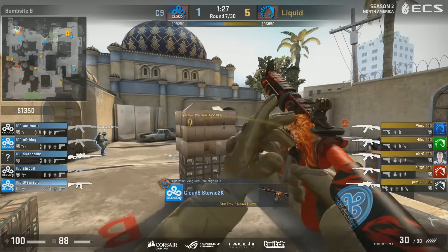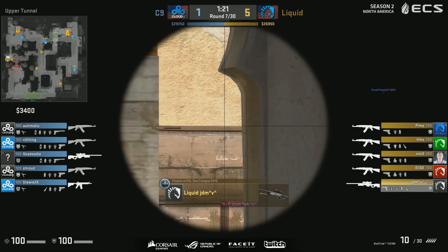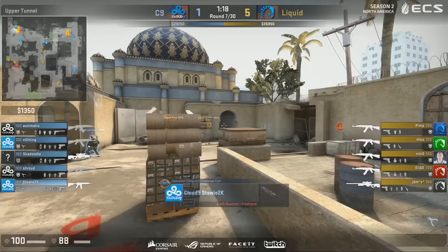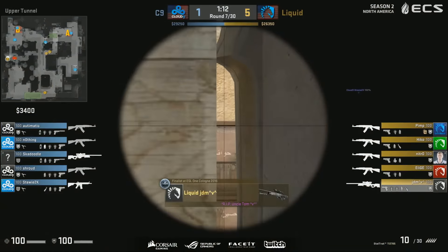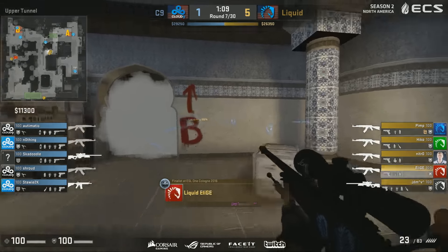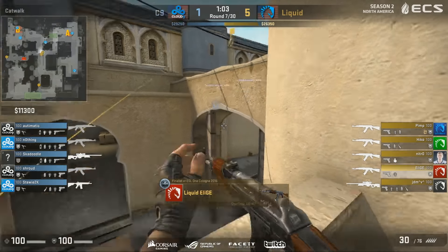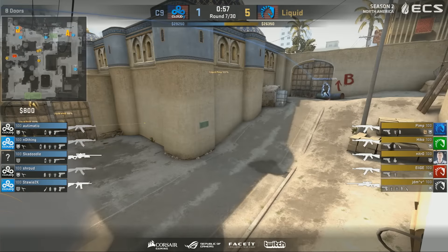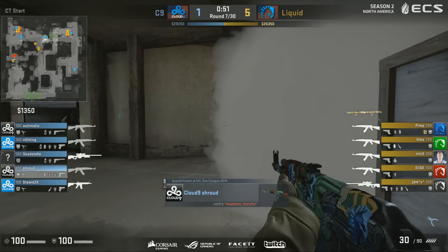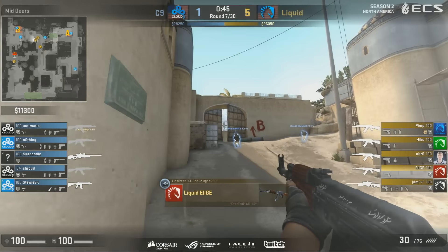Liquid are sort of in default right now, and they are somewhat invested in JDM getting a pick here. You can see the bomb also dropped outside of the B tunnels, so they can make this look like a default. That is a genius peek. If you're on the plateau and you stand up, you're exposed — it's that simple, there's nowhere to hide. But Stewie2K is using his falling trajectory to peek into the tunnel in a spot where AWPers would pre-fire you if you were on the barrels or crouching on the ridge of the plateau. Really smart stuff — I haven't seen that before.